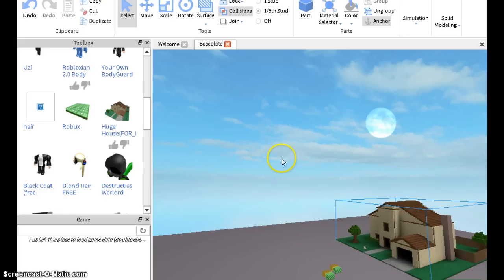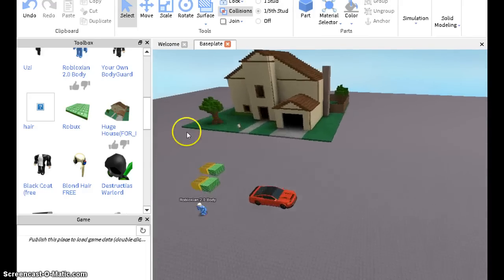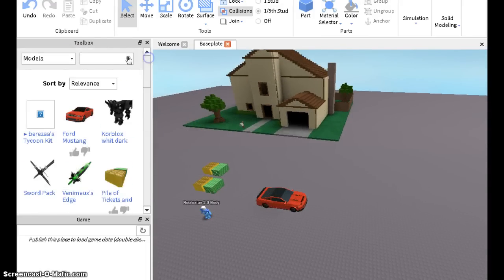Okay, so you can make a big city and all that. You can search things — you can say city, or core blocks, or medieval — and then it's gonna do a bunch of stuff.